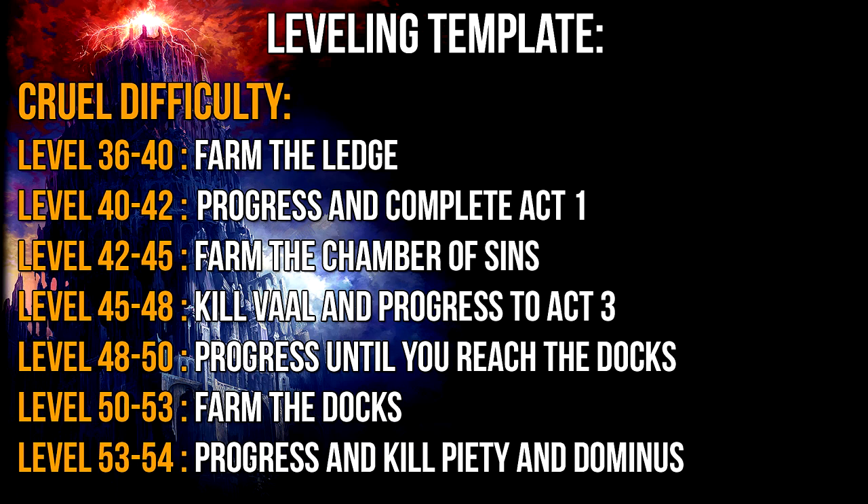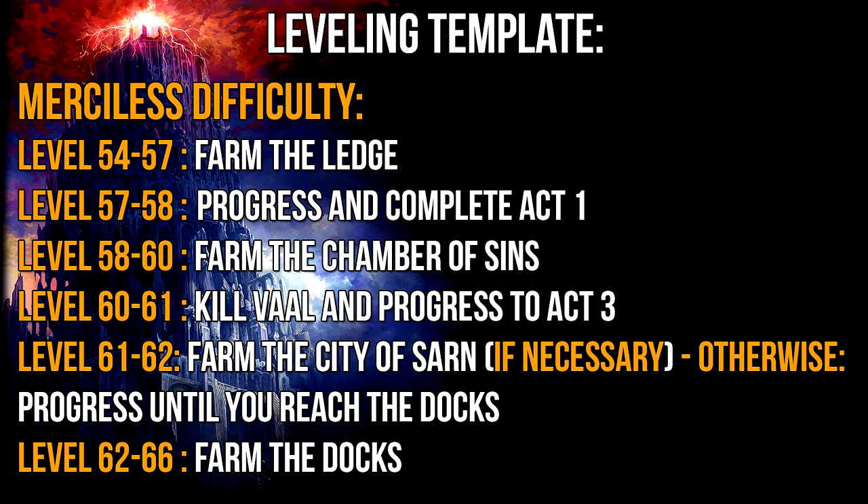From there go ahead and finish Act 2. You are now in Act 3 on Cruel difficulty and should be around level 47 to 48. I don't recommend farming the City of Sarn on Cruel unless you are below these levels — instead go ahead and progress throughout Act 3. If you haven't skipped anything you should by the time you gain access to the docks be around level 49 to 50. Farm the docks from level 50 to 53. When you reach level 53 go kill Piety and Dominus — congratulations you are now on Merciless.